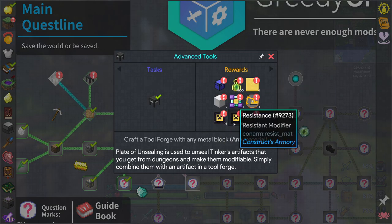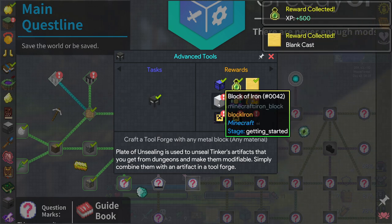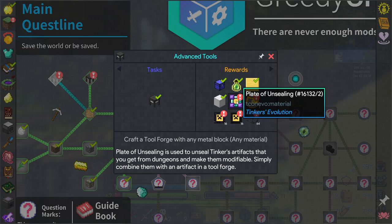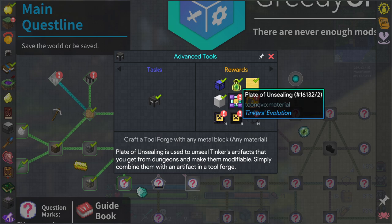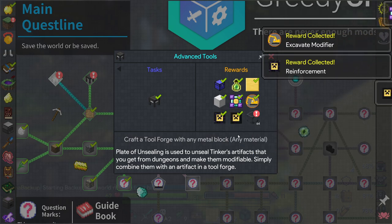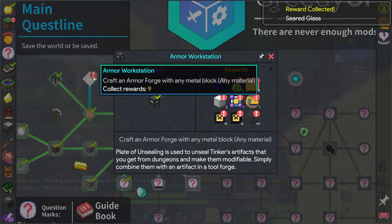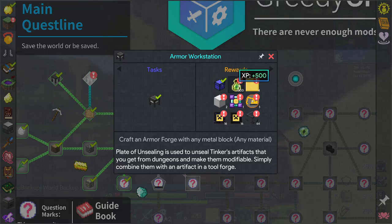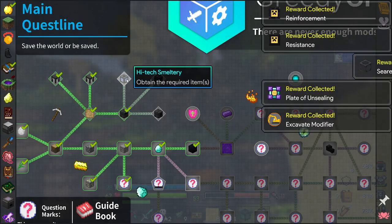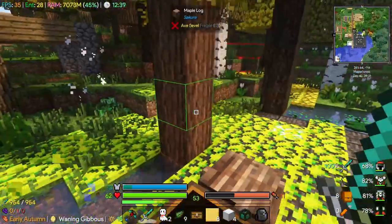Advanced Tools quest rewards - a Sunny Doll, experience, Blank Casts, Blocks of Iron. Plate of Unsealing - it's used to unseal Tinker's artifacts that you get from dungeons and make them modifiable. So Tinker's artifacts are like pre-made Tinker's tools or weapons. Excavate Modifier - that's handy. Reinforcement - we can make something unbreakable. Resistance - looks like it'd be good for our armor. And some Seed Glass. From the Armor Workstation we get a Magic Temple prefab, more experience, Small Blank Casts, Blocks of Iron, another Excavate, more Reinforcement, more Resistance. Oh, there's a Creeper - he must have been kept away by that cat.